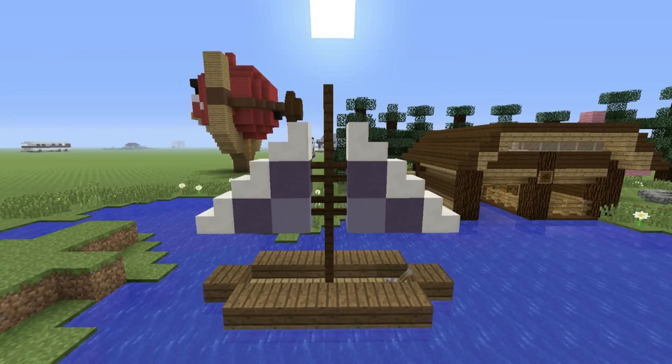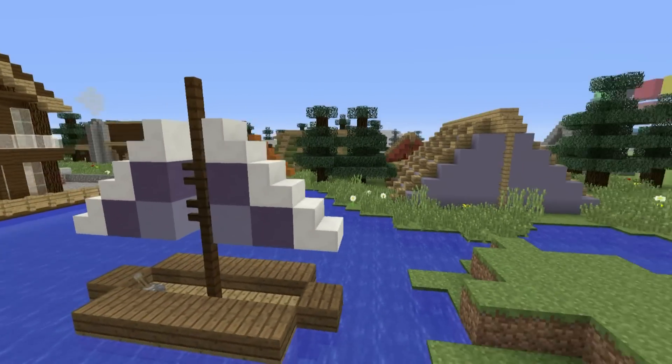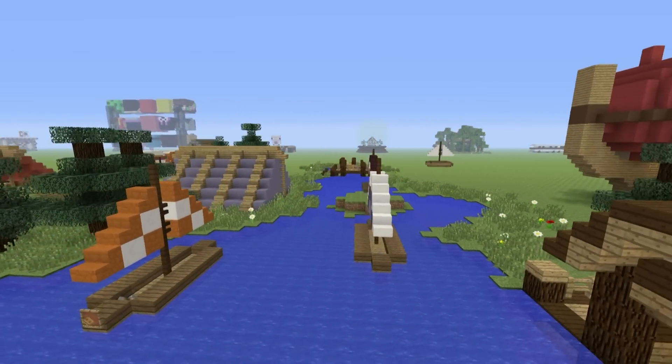You can keep the quartz stairs and just change the blocks underneath them. So here we've very quickly transformed this boring white sailboat into a glorious-looking purpley-blue sailboat. And you can do this with any two colours of your choice, getting some pretty interesting combinations for a lake, river, ocean, or port.